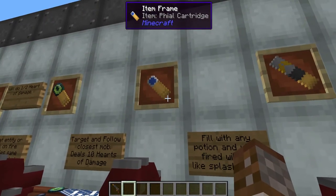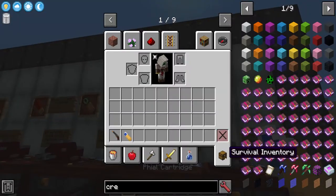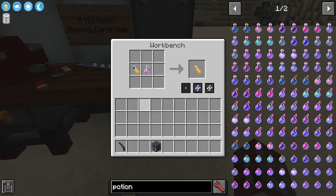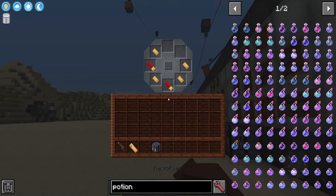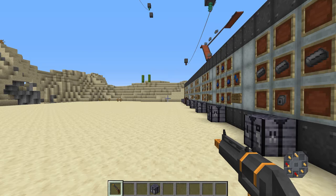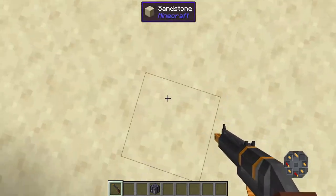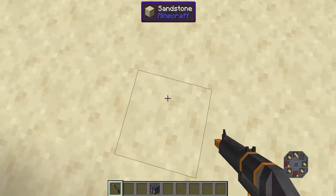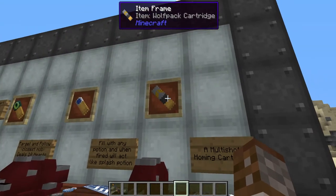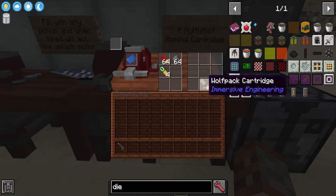The vial cartridge requires just one glass bottle. The vial cartridge itself doesn't do anything on its own — you have to fill it with any type of potion you want. You take the vial and combine it with a potion in a crafting table. When fired and hitting someone, it's like splashing them — it deals a little bit of damage and then applies the potion effect. However, you can't fire it at the ground to splash yourself as you can't hit yourself with a revolver.